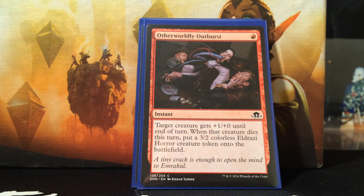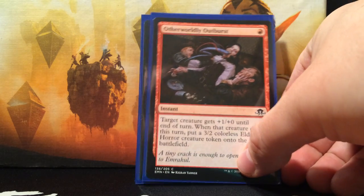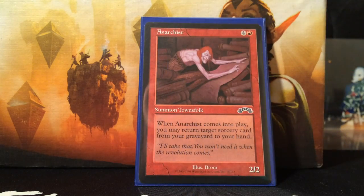With a wrath effect — if they're about to wrath all my creatures, I target this on Zada and target everything, and I get to replace those tokens and Zada with 3/2 colorless Eldrazi Horror tokens. So they wrath the battlefield and I get my battlefield back, most of the time bigger.